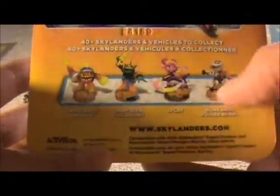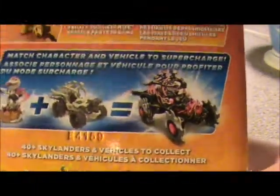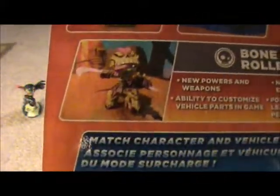Her catchphrase is 'Let's Roll' — Undead Bonebash Rollerball. It shows you how to put them in game, and then on the back it shows an advertisement for other Superchargers: Splat, Rollerball, Lavalance Eruptor, and Deep Dive Gilgrunt. Then it shows Rollerball with her signature vehicle, and Supercharged will unlock this vehicle. There's also Bonebash Rollerball in-game and a little preview of how to put them in game.